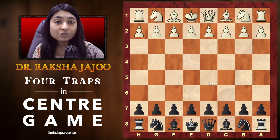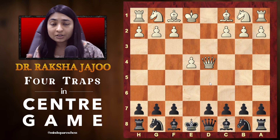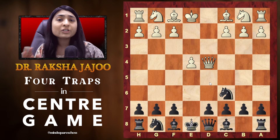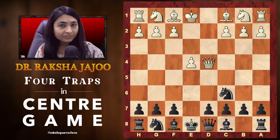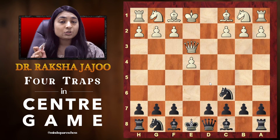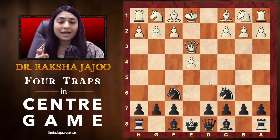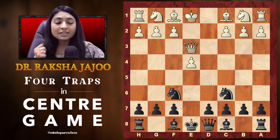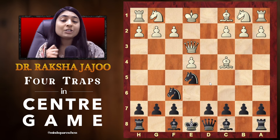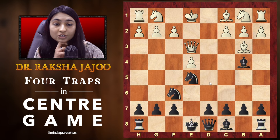Now let's have a look at the second trap from the black side. After e4, e5, d4, we capture on the d4 square, the queen recaptures it, and now knight c6 attacks the queen. Instead of going to the a4 square, the most common move is to move the queen to e3. When white plays his queen to e3, we can go with our knight to f6 — a common move as we want to develop knights before the bishop. If he places bishop to c4 trying to attack your weak f7, we can simply play our knight to e5 attacking the bishop. The bishop drops back and you can go with bishop to b4, giving a check.